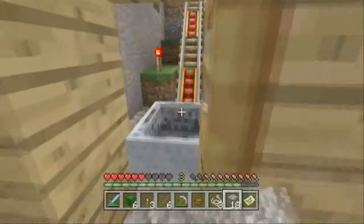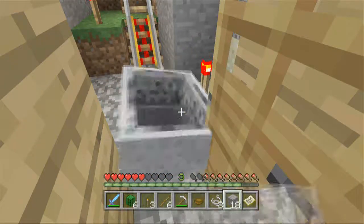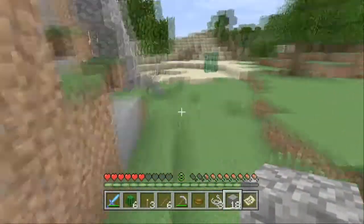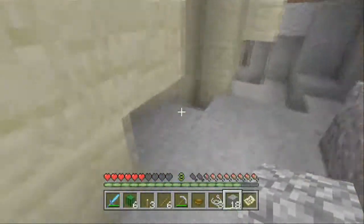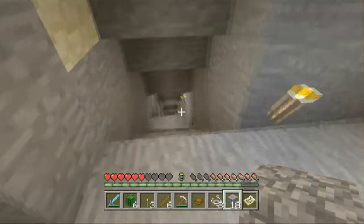I was going to show you the mine we built - me and my brothers did it in between episodes. Go all the way down to here - a creeper blew up the tracks, that's why they're looking a bit different. This still works so it's great. We head down here, over here, down the stairs.